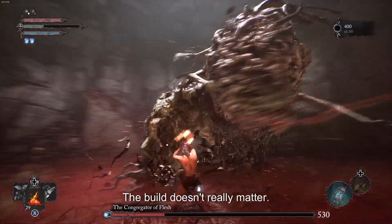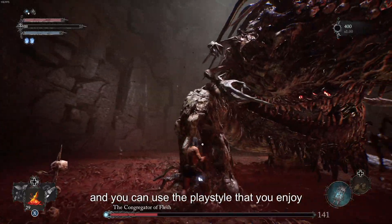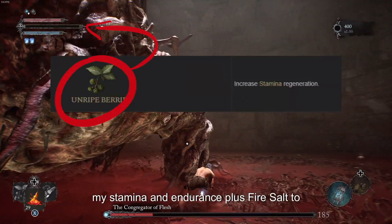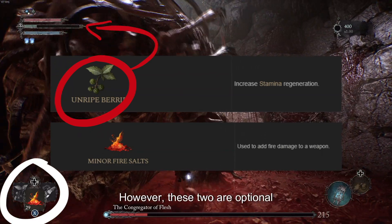A few things to note: the build doesn't really matter. As you can see, I'm doing it without armor and you can use the playstyle you enjoy the most. I'm also using unripe berries to improve my stamina and endurance, plus fire salts to buff my weapon with fire. However, these two are optional.